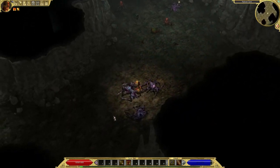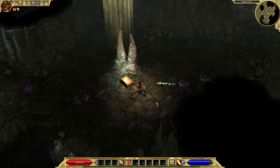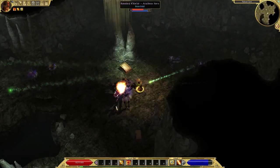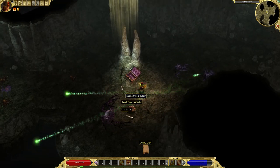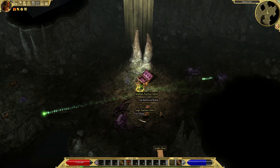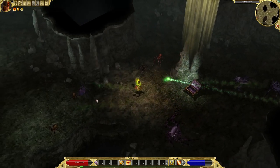To get the stuff of Santhipus, you have to go inside the cave he's standing next to and kill the purple spider. After you kill the purple spider, you can loot the chest near it. The chest near the purple spider has the stuff of Santhipus.